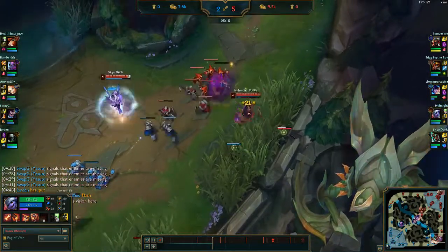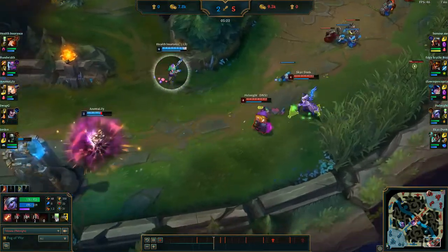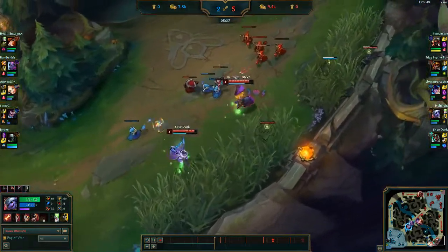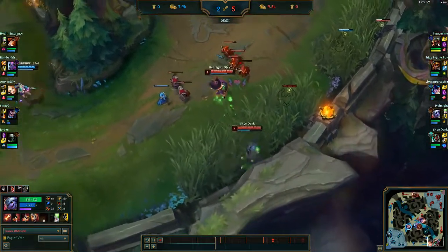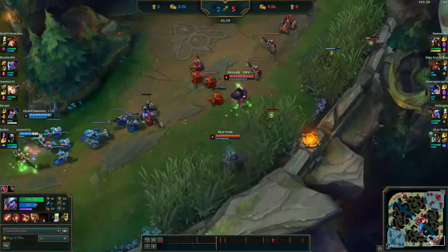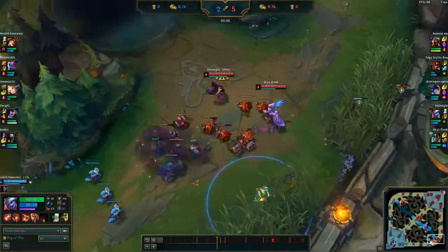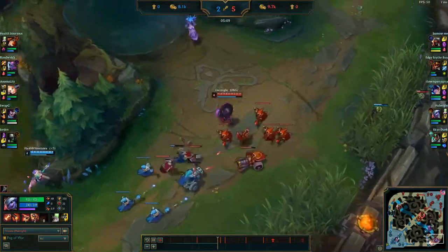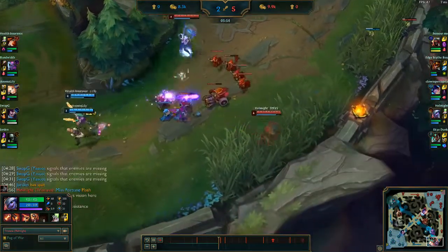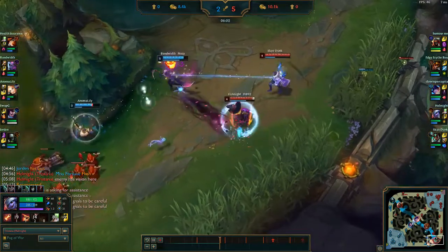Meddler did admit that part of the problem with Sejuani — the disparity between her play rate in solo queue versus professional play — is because of the value of her passive and how pros are able to get a lot more out of it than the average player. I think he's right on that account. The fact that she is just so impossibly durable when Frost Armor is up, and then the squishiest tank by far when it's down, I think is a big problem. And honestly, I think it's too swingy of a mechanic to really keep around.